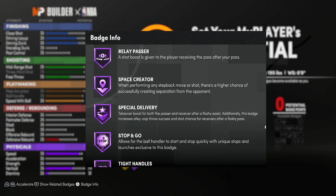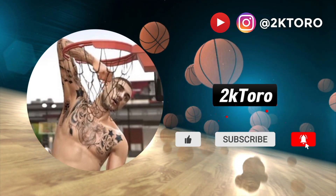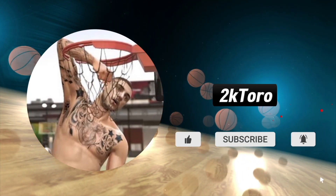Last but most importantly, your point guard needs to throw you a flashy pass while having Special Delivery on gold or Hall of Fame. Special Delivery reads: takeover boost for both the passer and receiver after a flashy assist — additionally, this badge increases the alley-oop throw success and shot chance for receivers after a flashy pass. Now that you have the badges, that's all for this video. I really hope you enjoyed it and I hope this helps you out. Drop a like if you haven't already — see you next time, peace.